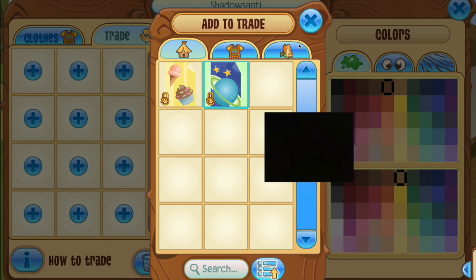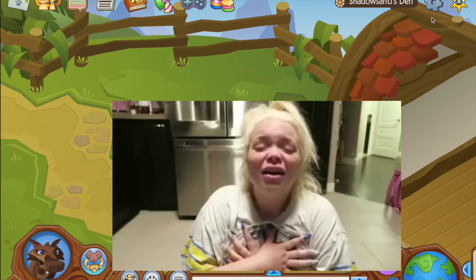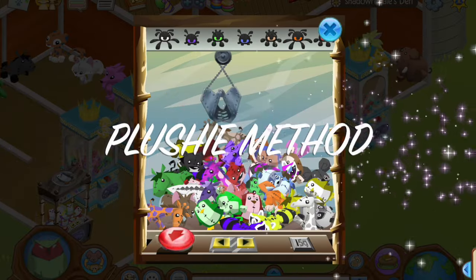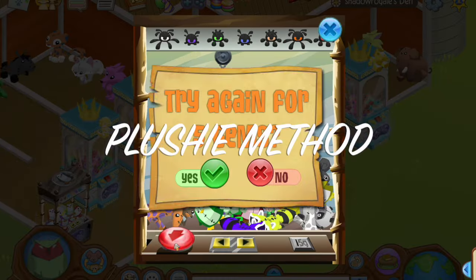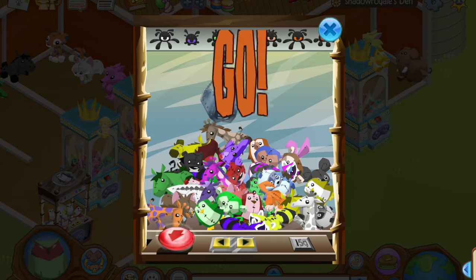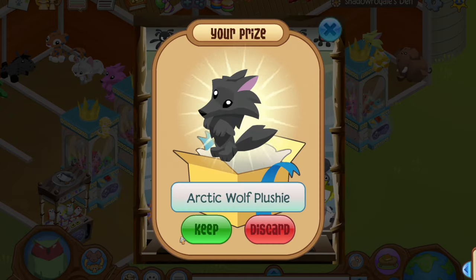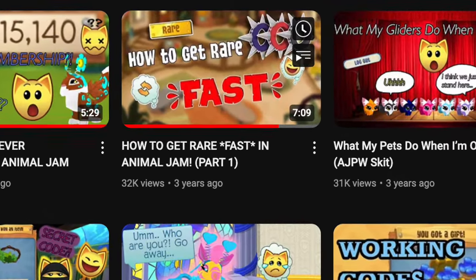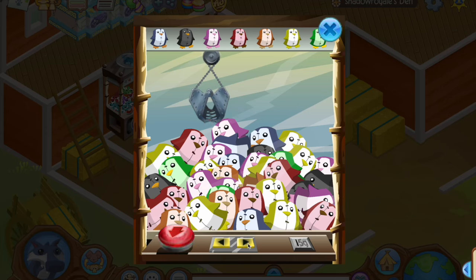I was logging into my old main to find claws and I realized I got hacked. Anyways, let's ignore that - we're gonna try out the plushie method. The reason I wanted all these claws was to put them in my member den, and then later play on my non-member account. I'm going to be following Queen Wolf 72's video on how to get rare.